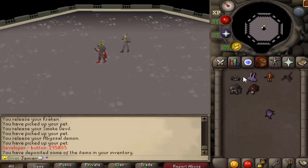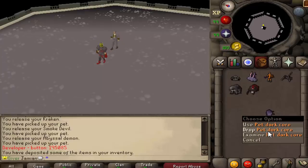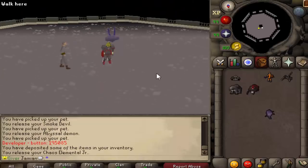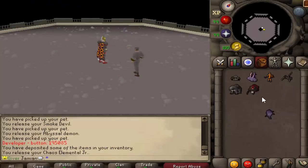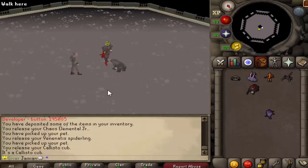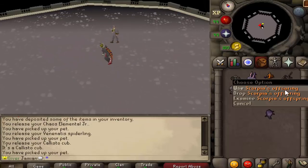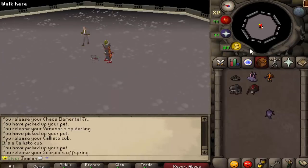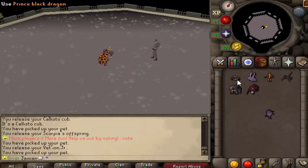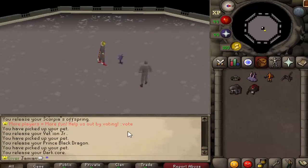Here we have the wilderness pets. KBD is not technically in the wilderness but you do go through the wilderness to get to it, same with the corporeal beast, so those two are in this list. Chaos elemental is the first one — the classic wilderness boss. We've got Venenatis spiderling, Callisto cub — I love the Callisto cub, who wouldn't want a little bear. Scorpion, Vet'ion Jr., KBD pet Prince Black Dragon, and then the Corp pet, the Pet Dark Core.